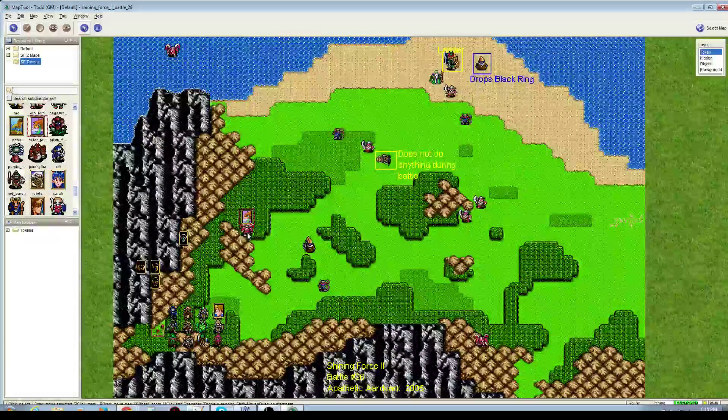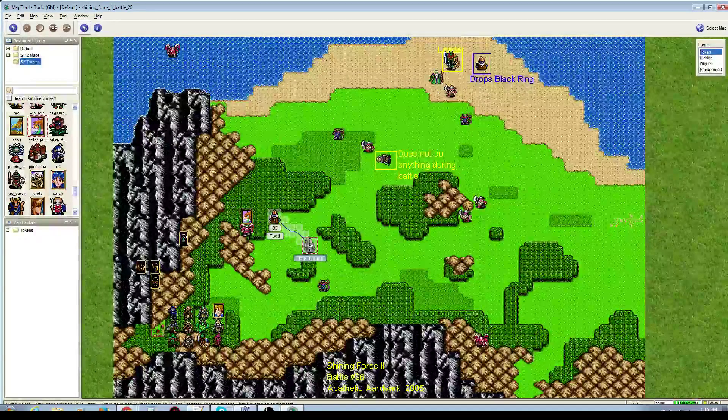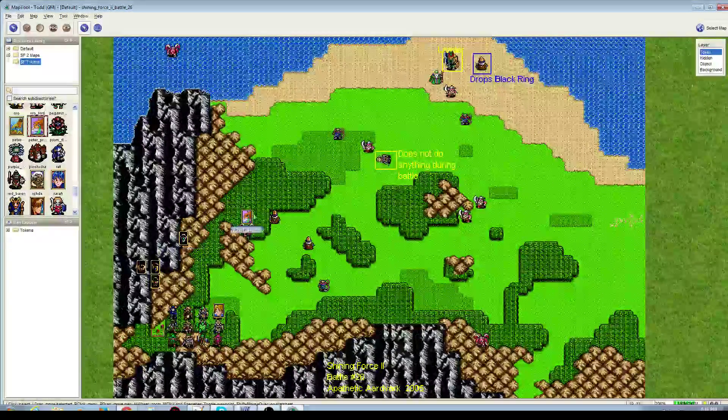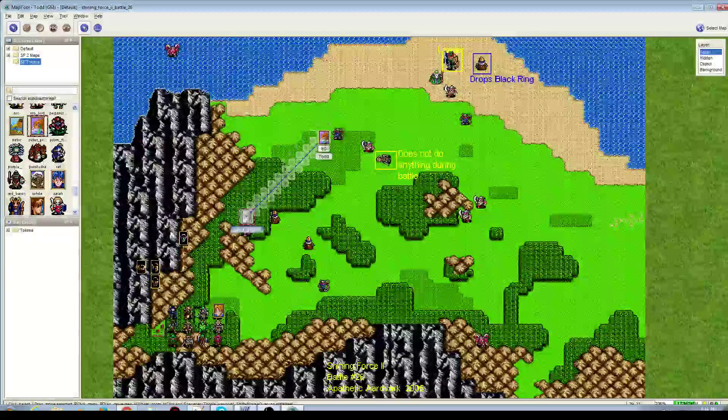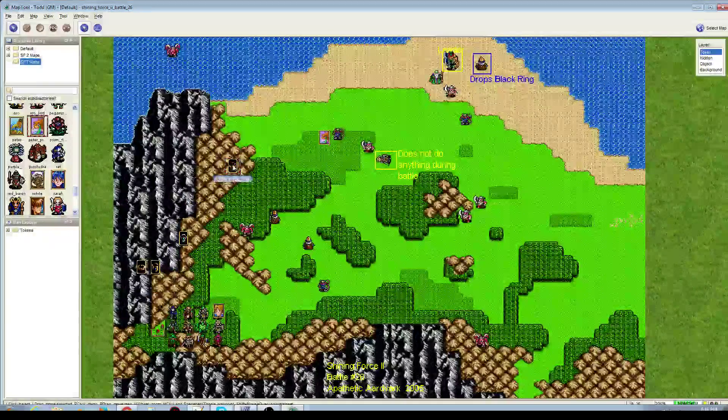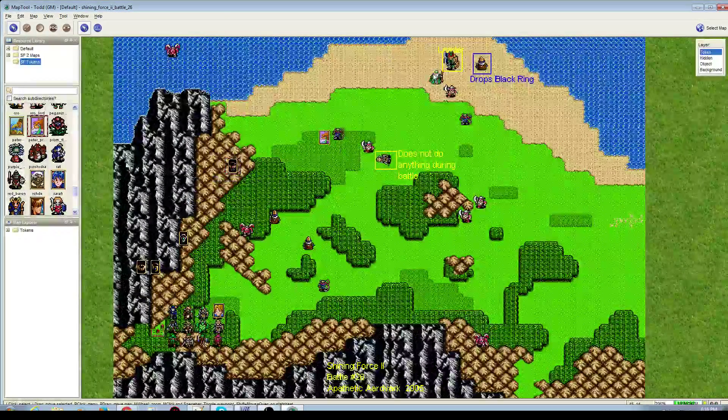Welcome back. This is No Worries, and this is part three of our sniping extravaganza. To rehash, we've completed every single snipe and every single battle up to this point. We're on to battle 26. What's significant here is that every single battle for the rest of the game has a boss. Hence why this is the sniping extravaganza — we're going to fly through these because they're really fast and easy.